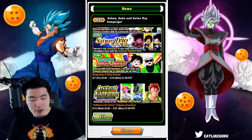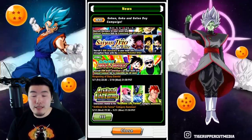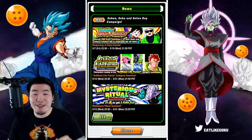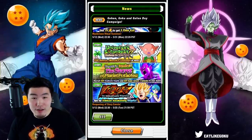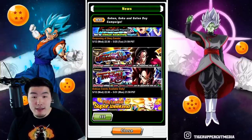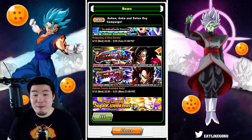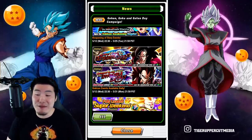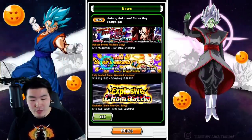We have a few story events returning: the Bardock one, Saiyan Trio Led by Fate, and the Saiyaman event. There's also an Artificial Life Forms Category Summon banner, an Elder Kai banner, and a few other story events returning on the 12th. And we have Super Saiyan 4 Goku and Super Saiyan 4 Vegeta Dokkan events available every day, because their Extreme Z Awakenings are coming very soon — in about four to five days from now.